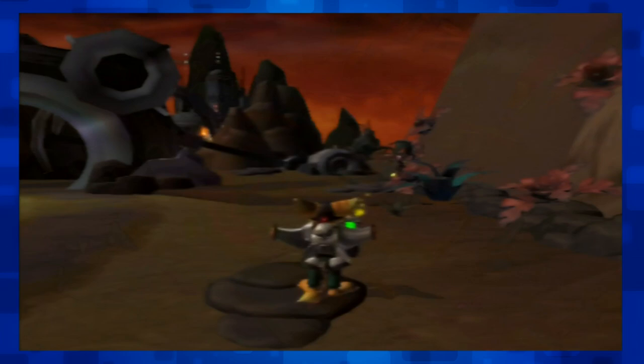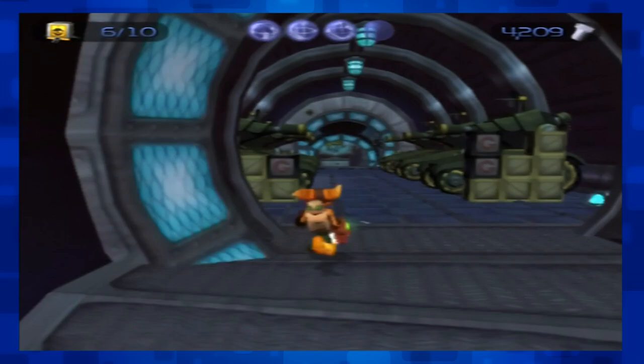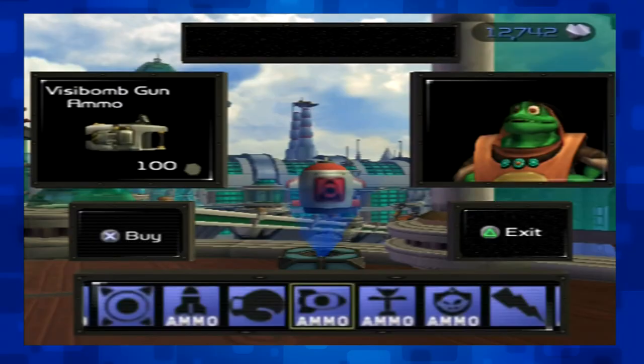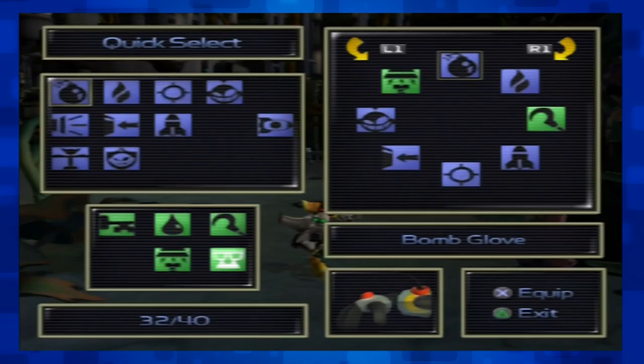The Devastator and the Visibomb Gun aren't always the best choice just because they're super powerful. When you fire the Visibomb Gun, you completely lose control of Ratchet, but enemies can still attack you, and if they do, the missile explodes prematurely — so it's useless if you're not already in a safe position. The bomb also has difficulty turning corners. As for the Devastator, the Mine Glove does the same damage, and in close quarters it's much easier to toss around homing mines than to line yourself up and fire a Devastator missile. Both the Visibomb Gun and Devastator ammo is very expensive, so you might run out. If you run out on smaller enemies, by the time you reach enemies that can only safely be taken out with these weapons, you're out of luck.